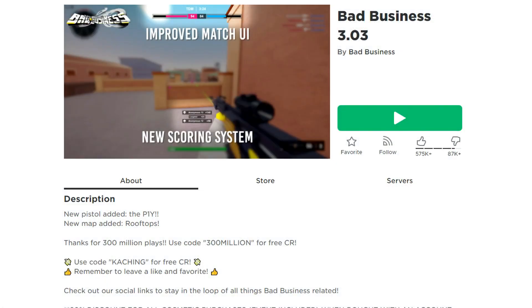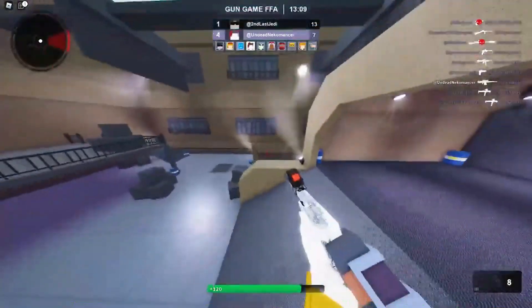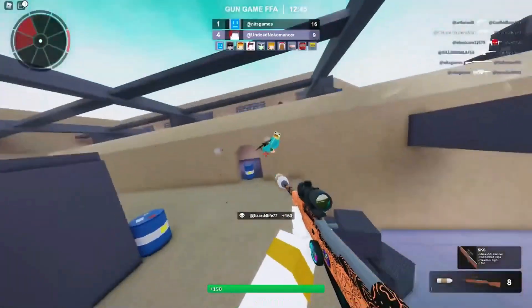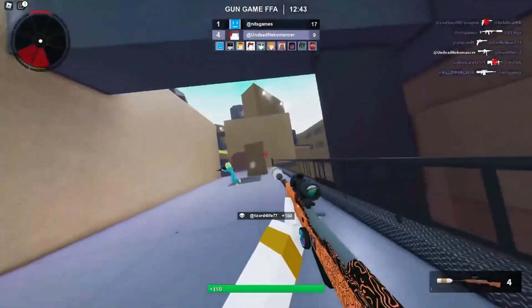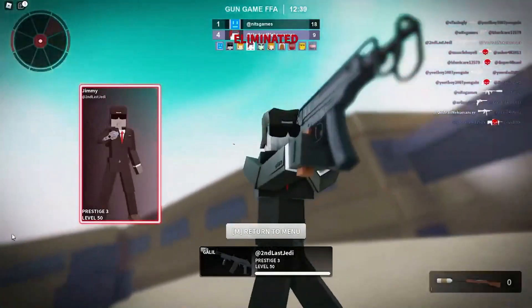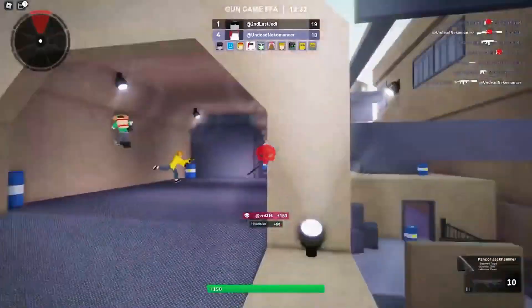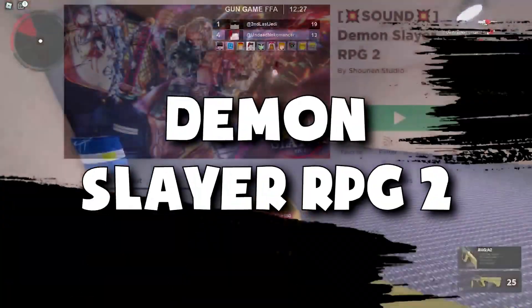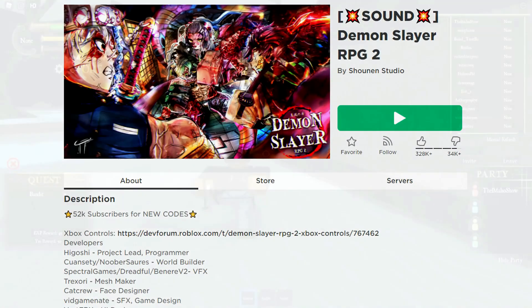Number six: Bad Business 3.0. It's one of the best stylish and well-designed first-person shooter games on Roblox. It doesn't appear to be a typical first-person shooter because it features a comprehensive character customization system and gameplay. Just don't get carried away with all the XP you'll earn from kills.